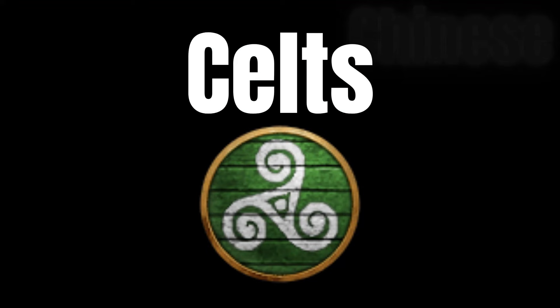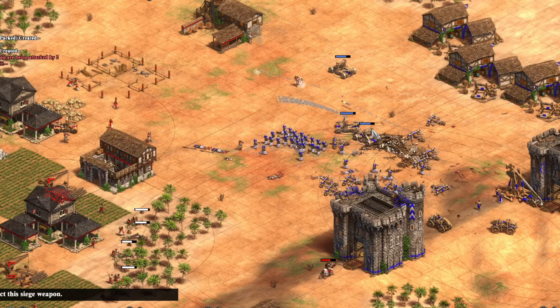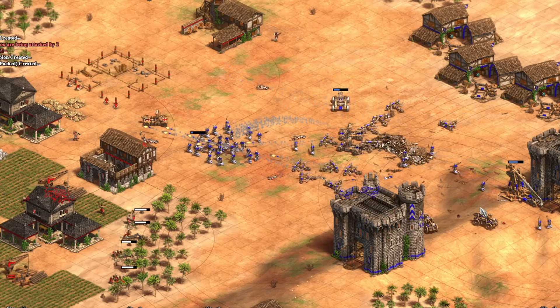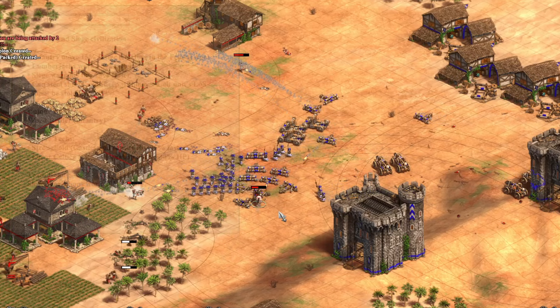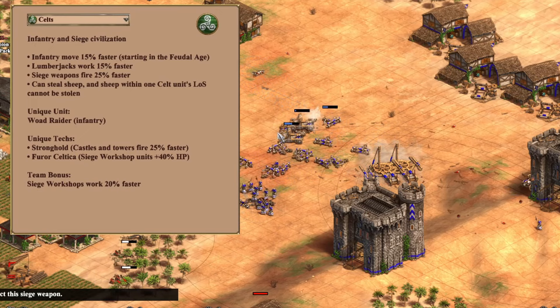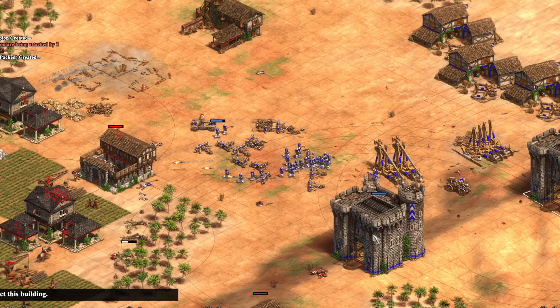Next up we have the Celts, with a strong economy bonus that enables you to wall up sooner by having fewer villagers on wood, protecting yourself during the early stages. They have fully upgraded Halberdiers — lacking Squires but compensating with a civ bonus of 15% extra movement speed. The main strength, however, lies with their siege: siege workshops work 20% faster, their siege attacks 25% faster, and a unique tech grants them plus 40% HP. The Celt death ball of Halberdiers and siege is truly unstoppable — lots of Halberdiers, heavy Scorpions, and siege Onagers equals GG.